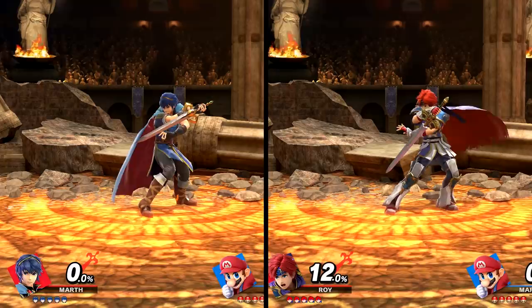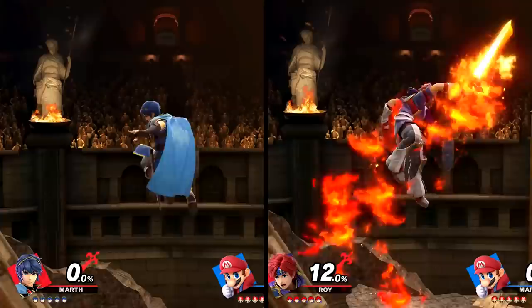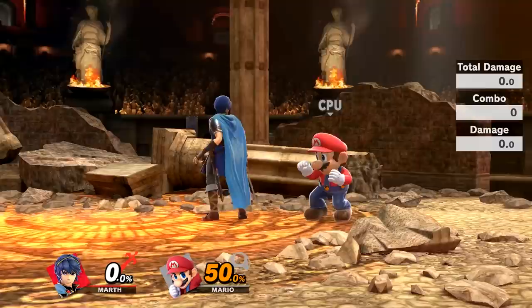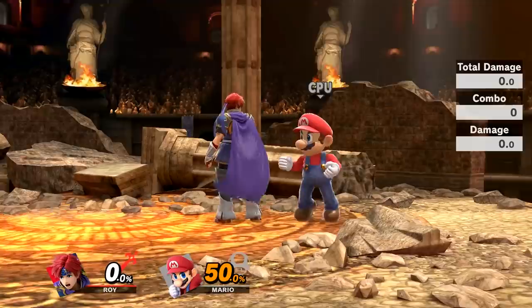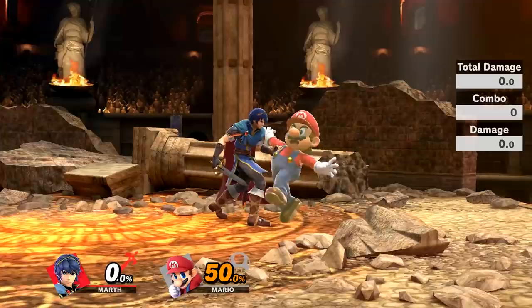Their down specials are both counters, although they do strike different poses in their animations. Roy's is much stronger, starting to kill at 13% in my tests, with Marth's killing at 29%. Their up specials are different in a few ways despite looking similar. In terms of the height they go, it's about the same. However, their attack properties are very different. Marth's is a single hit which launches the opponent backward. Roy's is a multi-hit attack which carries the opponent with the blade, then launching them upward. Another difference is that Roy can alter the trajectory of this move, giving it more of a horizontal reach — Marth does not have this ability.